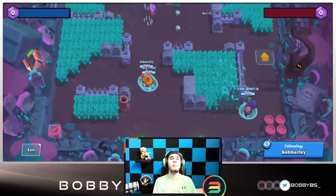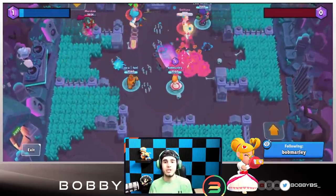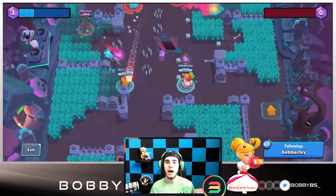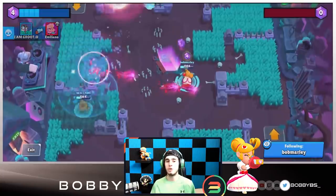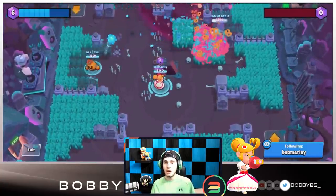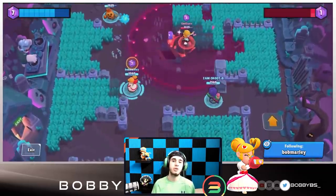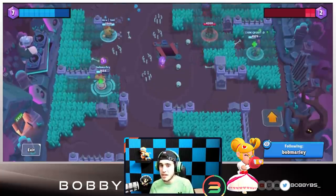Coming in at number six we have Piper. For obvious reasons she's number six — she has incredible range, one of the highest one-shot damages of all brawlers, and doesn't have to get very close to anyone. The downside is there are a lot of gem grab maps where she isn't good. On maps where the middle is wide open without many lanes she's great, but on the more clustered maps supercell has been adding recently, other mids that do more damage up close are way better. Her gadget isn't really useful for mid play and she's served better as a lane or in bounty.